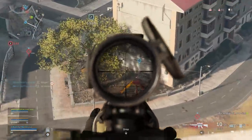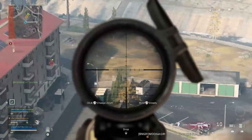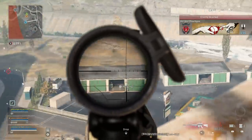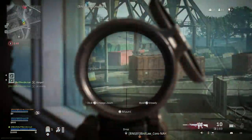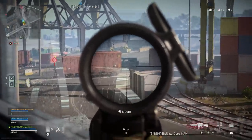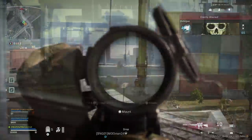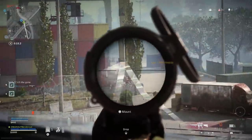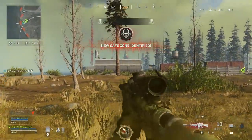One highlight in the gameplay: I went up to the broadcast tower by TV Station, had a height advantage, and somehow nobody spotted me. I'm careful about scope glint — don't ADS too long with the Variable Zoom otherwise you give away your position. Being up at that radio tower with that height, I ended up getting around six to eight kills. People were dropping very fast compared to what a sniper would allow, since with a bolt-action you have to rechamber and might not get a second shot if someone's going for cover.